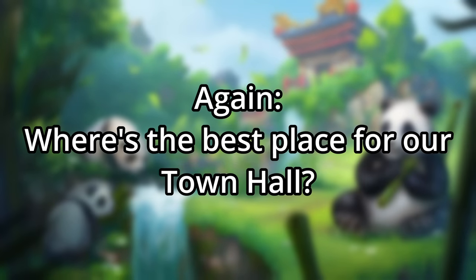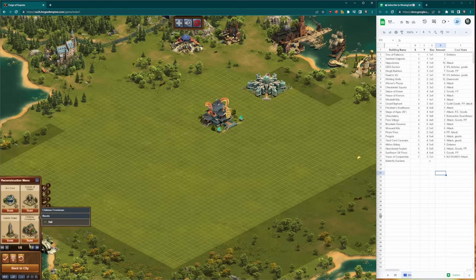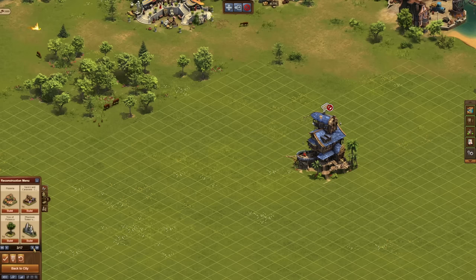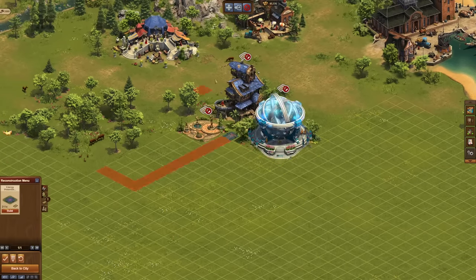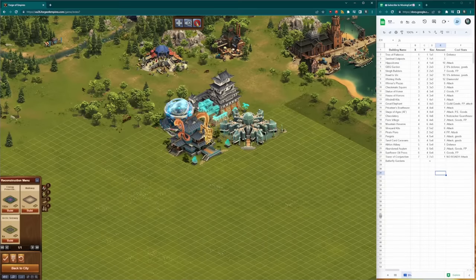With that in mind, let's go back to the town hall. Where's the best place to put it? My answer is the corner of your city. I've always been partial to having it at the very top of my city with the main road running down and to the left. One nifty trick you can do with the town hall if it's in the corner is to get some of your biggest buildings attached to it with only a single road. To do this, you need three buildings, each one a little bigger than the next — for example, a 3x3, 4x4, and 5x5 building. By placing them next to each other like this, you can leave one square to place a road, put down your town hall, and voila — all three are connected. This is best used on your biggest buildings, so I like to do this with my great buildings.